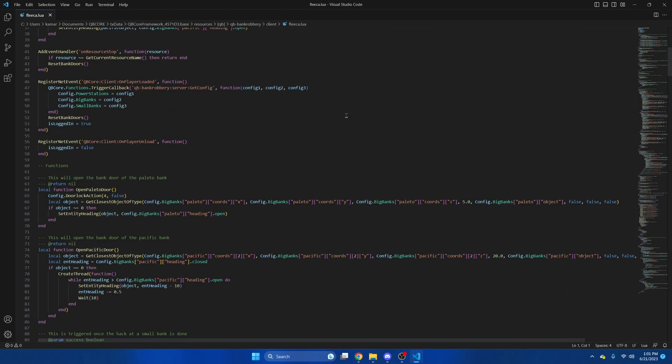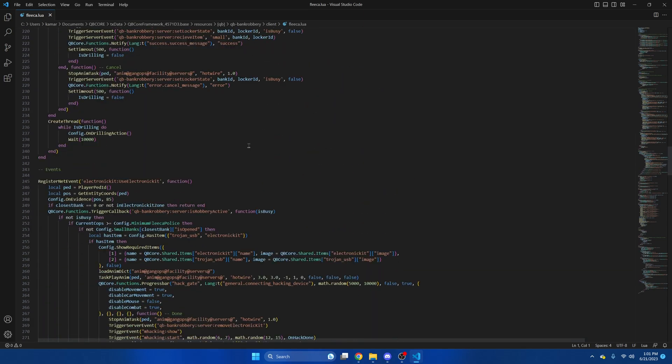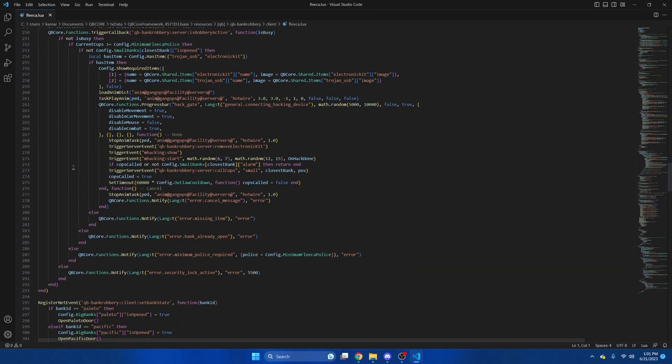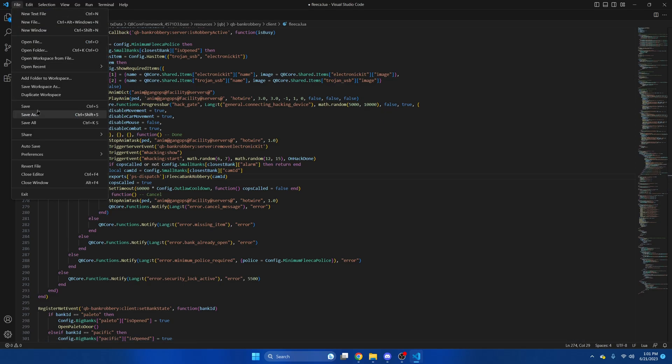Once we're in here, we're going to scroll down until we see line 273, which has the default alert. Then we're just going to hover over this part and attach the snippet. Then we'll clean it up, and then you can hit File and Save.